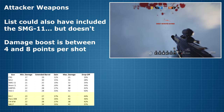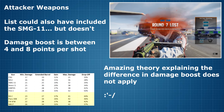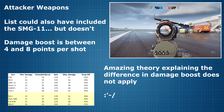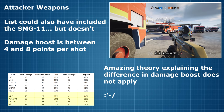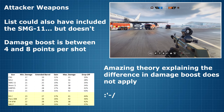The damage boost here is quite varied, with the R4C only getting 17% while the Mark 17 gets 31%. Sadly, the theory that so nicely fit the defender weapons doesn't really apply here. The weapon with the greatest damage drop off at range, the R4C, confusingly also has the smallest damage boost from the extended barrel. But whatever the case, the damage boost in percent isn't really the most important factor here anyway.